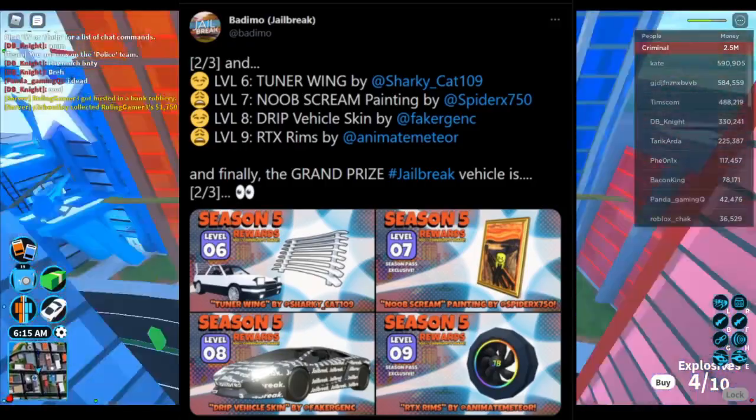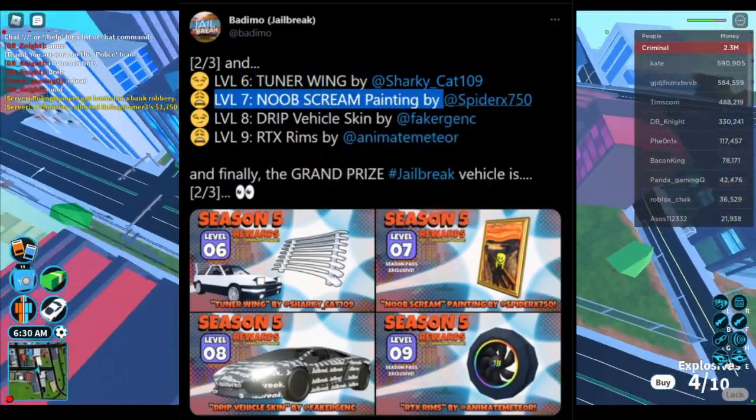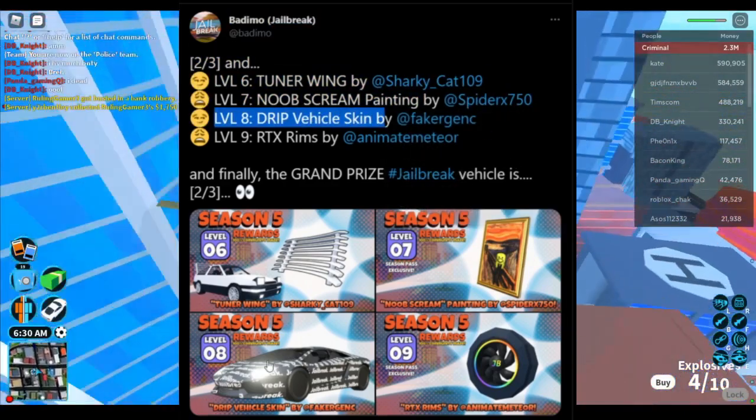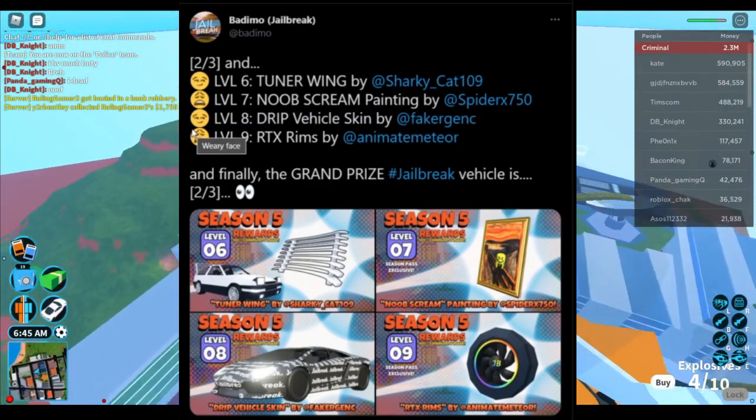Next we have for the level 6 prize the Turner Wing, level 7 the noob screen painting, level 8 drip Burkle skin — I've got to say that looks really cool, I'll probably use that a lot. Even though it's like a meme season, I quite like it.